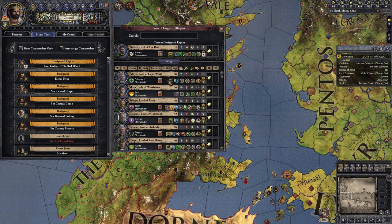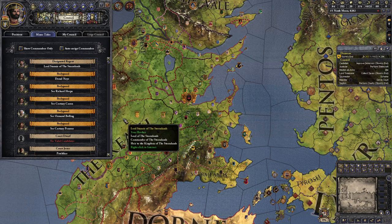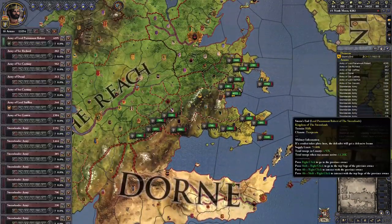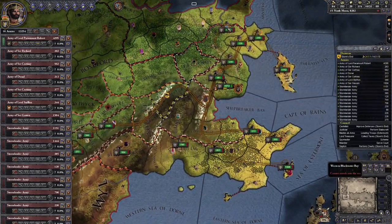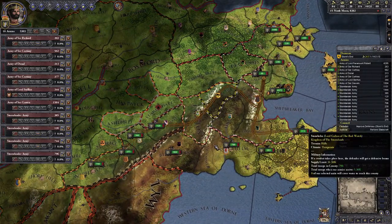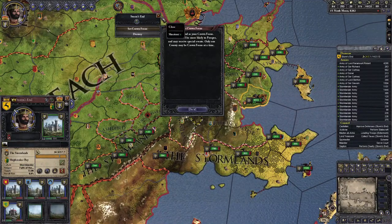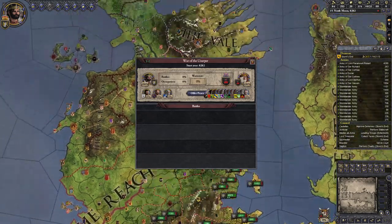Where's Stannis? There he is. Stannis is going to be my freaking Regent. Okay. Let's check the situation. You guys go there and group up in Clinton.